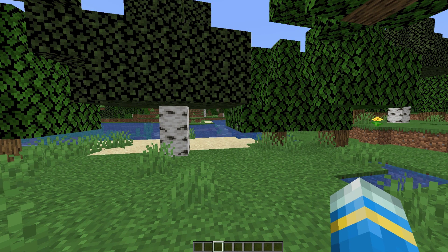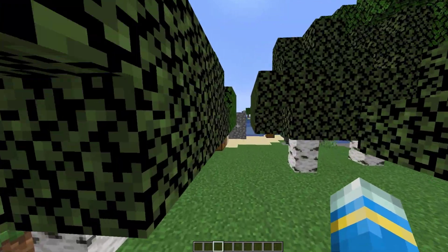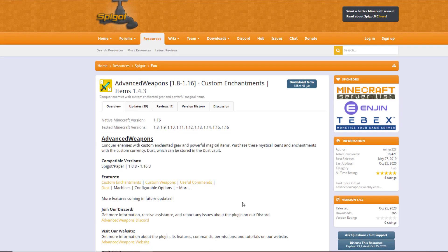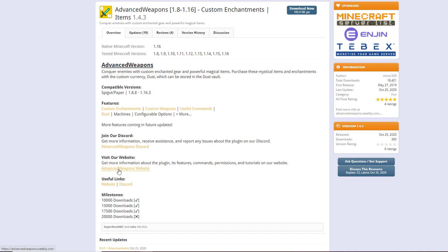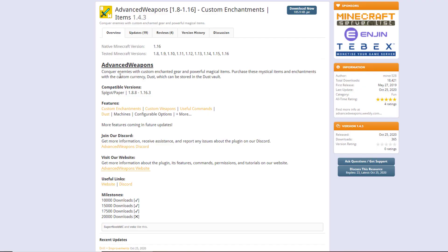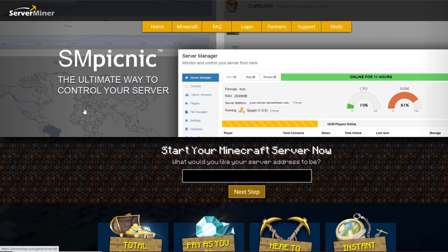That is pretty much everything in the plugin - it's really fantastic, it's got some cool features and a really cool economy system. Here we are on the Advanced Weapons Spigot page - it's been updated from 1.8 to 1.16, and there is a website as well that will tell you more about the plugin. If you want to download it, feel free to come over here, and if you need a server to host it on, check out ServerMiner.com for the best and cheapest hosting around. Subscribe, like, comment, and I'll see you next time.